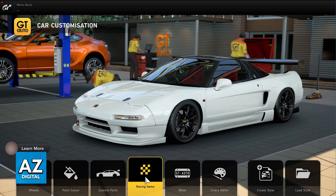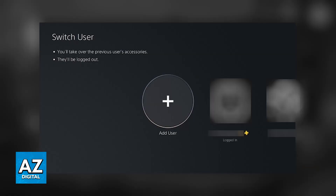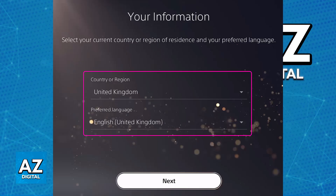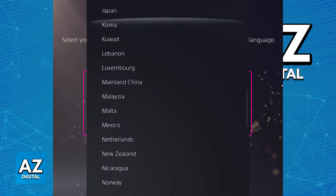The flags or countries assigned to each player are determined by the PlayStation Network account. If you really want to change the country, you have to create a new PlayStation Network account. You can go to the user window, choose the option to add a user, and sign up for a new PSN account for free. During signup, you will be able to choose your country or region, and this is what determines the flag displayed in Gran Turismo 7.